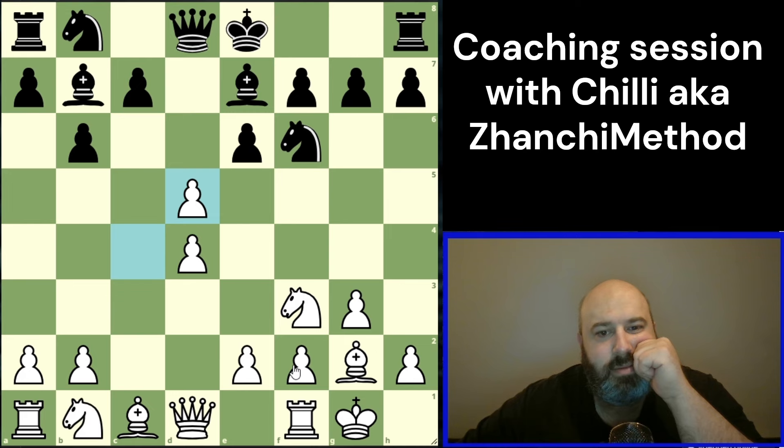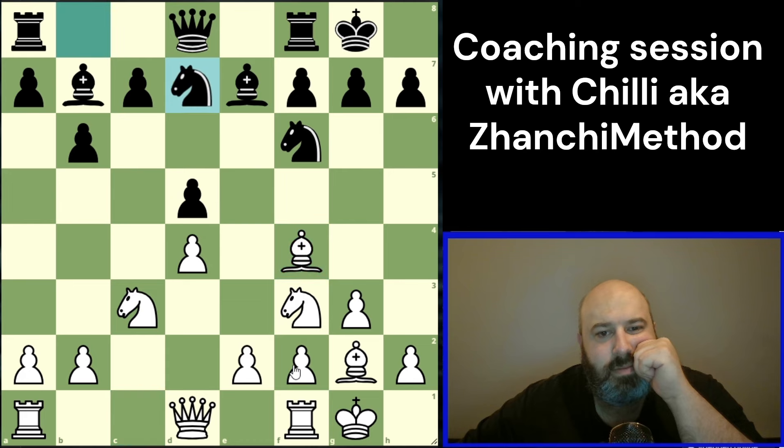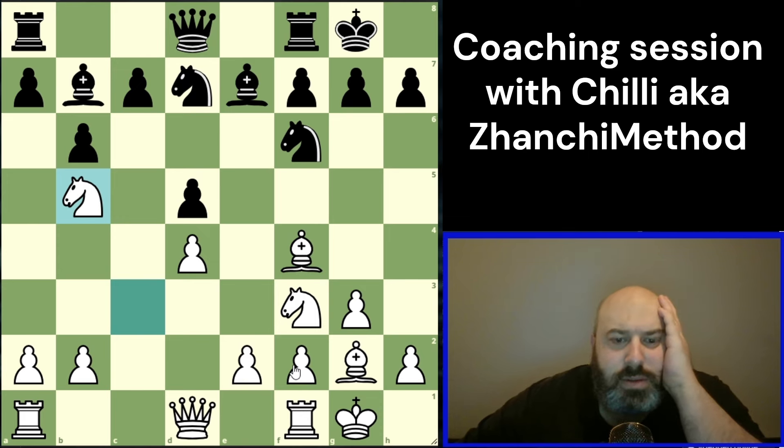Notice how different the position gets: c-takes before knight c3 — c-takes d5, e-takes, knight c3, castles, bishop f4 — with our game plan of playing knight b5, knight bd7, and then we're immediately adding pressure here. It's not easy to deal with. Probably the best ways to play. What's the difference in the other move order then?